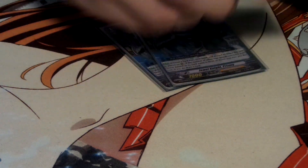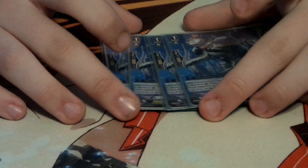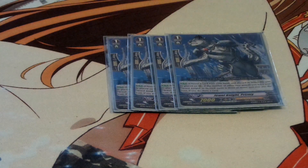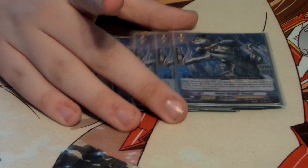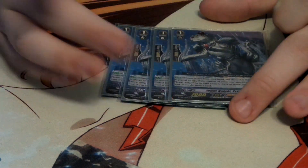Jewelknight Prismy — when he's placed on the rearguard circle, drop a card from your hand to draw one card from your deck. You have to have three or more Jewelknight rearguards. He's a good 7k. I've used him to hand-fix if I have extra grade threes in hand, just to gain shields. Even if you draw a trigger, it's not as bad, because that's an extra shield you can use to guard the next turn.